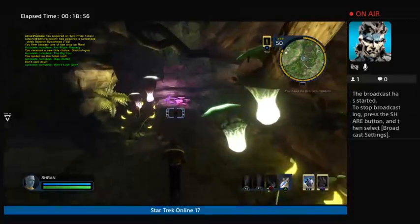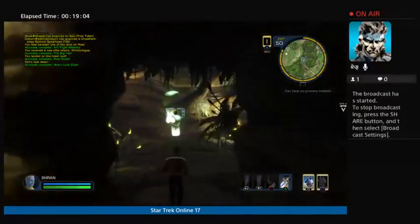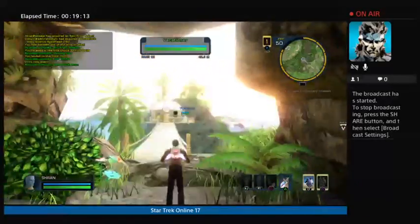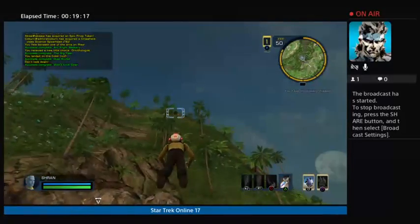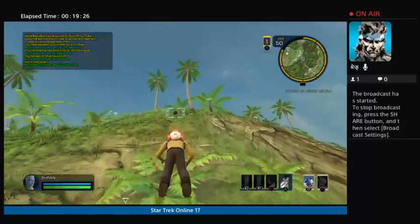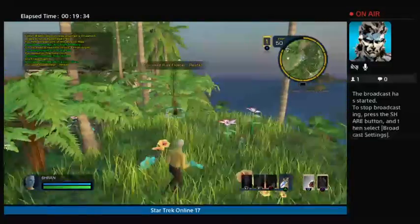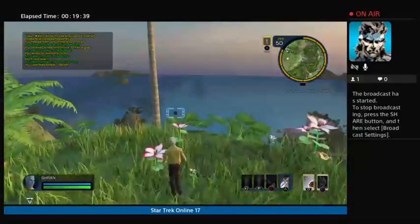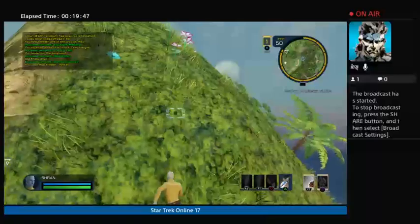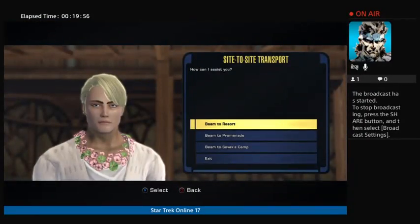I don't know if there's any more in here. But later on you'll have to talk to someone and they'll tell you all about it. Then you just drag right up this mountainside like so. My floater died, so what you do in a case like that: just site-to-site transport, beam to resort — that's all you got to do.